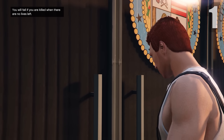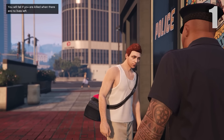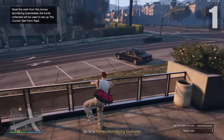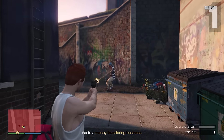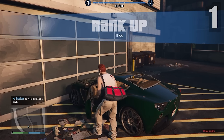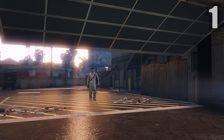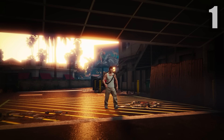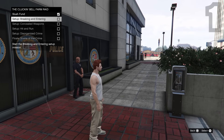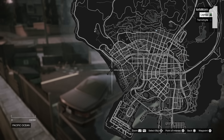I really recommend checking out my beginner's guide to this heist because there are some things you don't want to miss. A long cutscene will play, and just like any other heist you'll have to do all these setups. The first one requires you to go acquire money for the budget of your heist — head to locations A and B, take out whoever you need to, go inside these buildings, take the money inside the laundry machines, and get out.